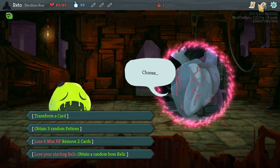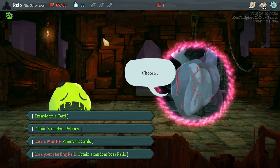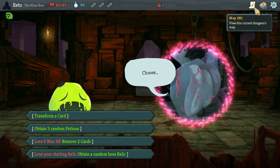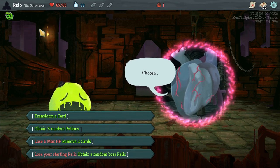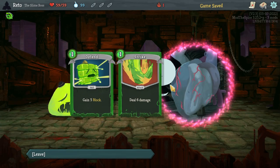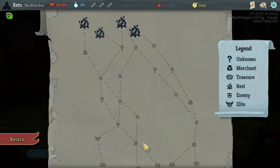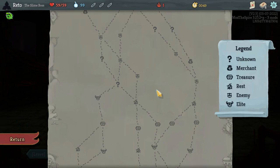Transformer card. We'll go over what the character does again in case you missed the first episode. Lose six max HP, remove two cards — sounds nice. Lose your starting relic — probably not. Obtain three random potions — I kind of like this. I'm a wild boy. Let's remove one strike and one defend; let's pivot a little bit harder. I like that as a start. I don't think we want to go fight the shop immediately — that's a little too early.